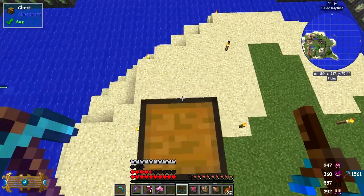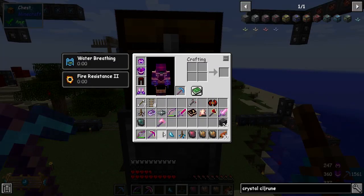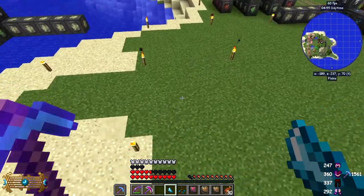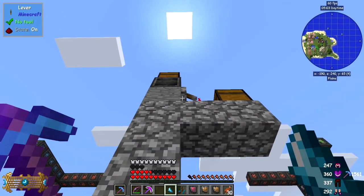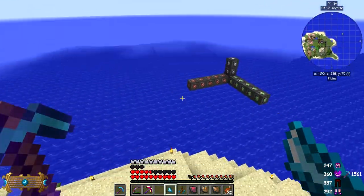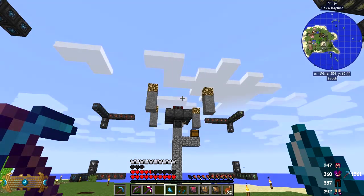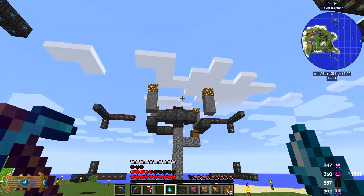Now we've got everything we need in here. I think we can simply turn the lever on and activate this — so now energy is flowing through it. I'm going to get down and hit this thing. As soon as we hit this, it creates a whole bunch of lightning bolts, and it's working the way I'd expect it to. Each bolt puts down a different block.